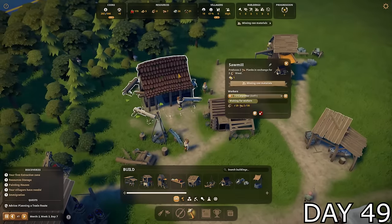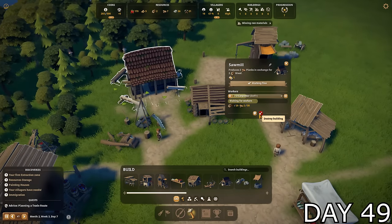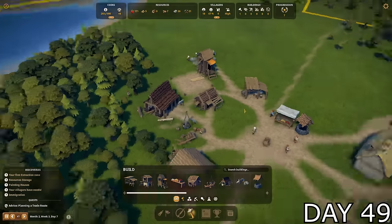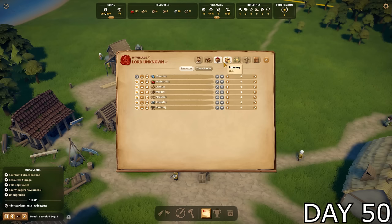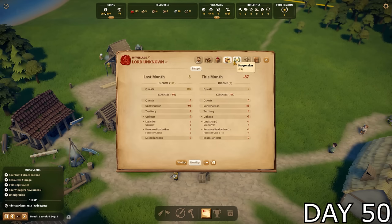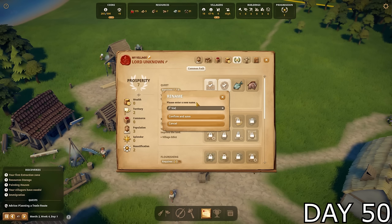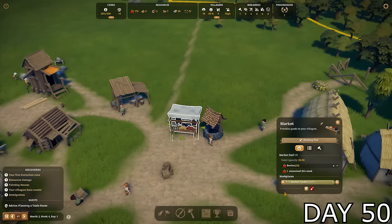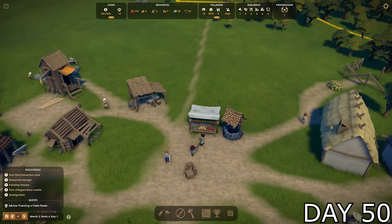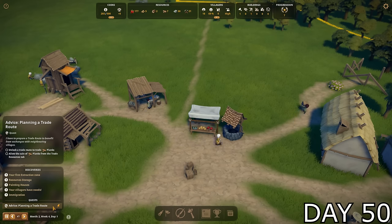It seemed like my planks were taking forever, so I checked what was going on. Apparently we were out of logs, so I paused work at the sawmill and focused on getting more. I was planning on investing in a new technology when I realized something very important — I never named our village. From this point on, we will be known as the Village of Vortia, as I am Lord Vortide.